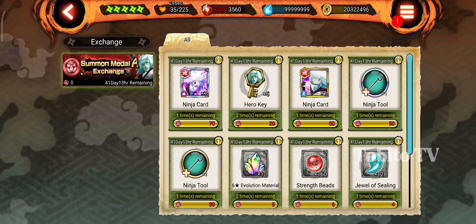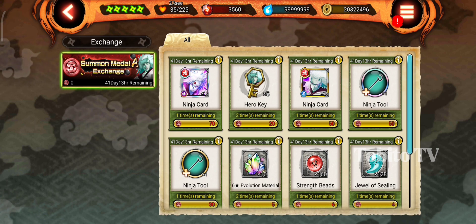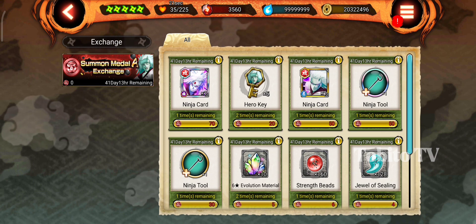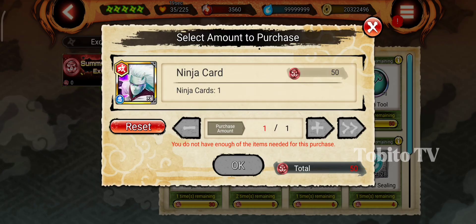But if you do get lucky while summoning, this is still a good option. You will get the Limit Break or the X-Ultimate. So that's it guys.